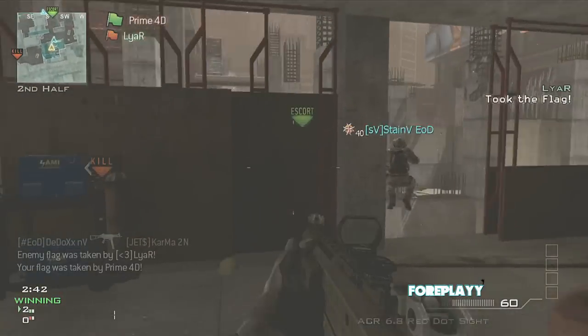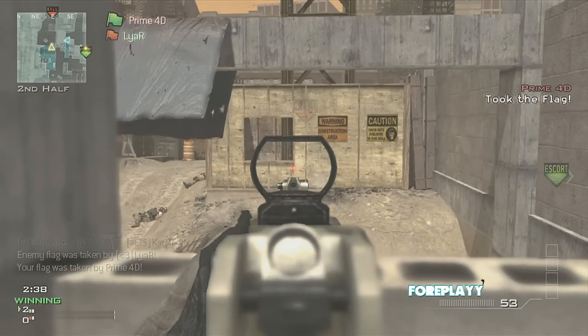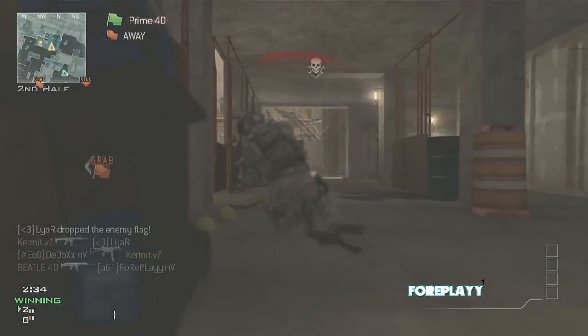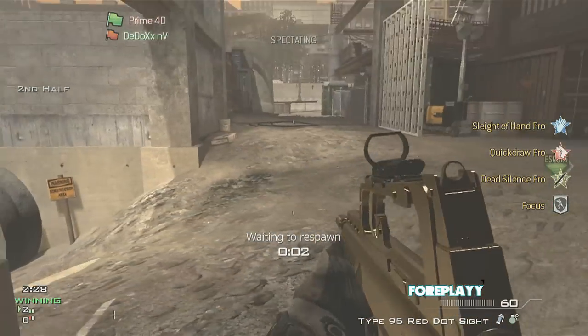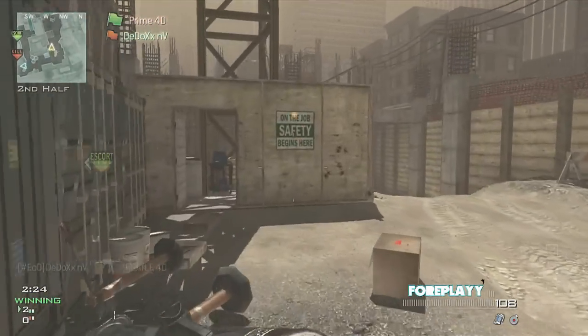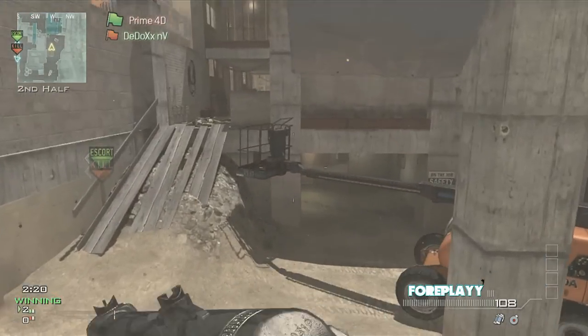I pick up this guy's ACR and now my role is going to change a little bit — I'm going to play more slow with that gun. They spawned right there and I need to be more aware of that close-side spawn. In MW3 I'm still learning the spawns, as are a lot of people. But this game is relatively easy once you learn the spawns and you're aware of where the opponent is going to be.